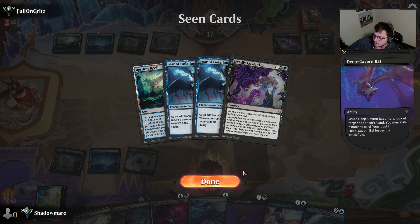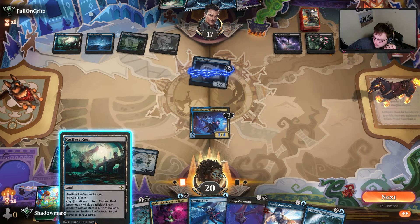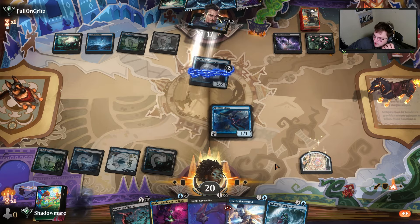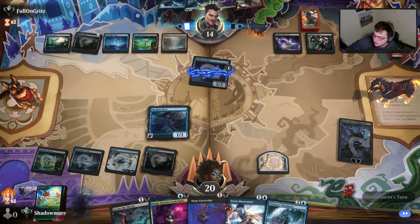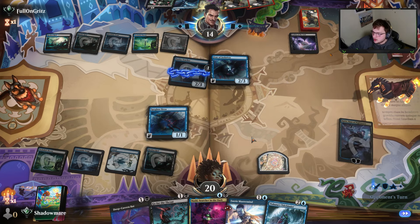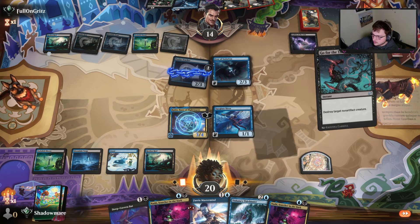Is that on Deep Cavern Bat? Yes, okay. Deadly Cover-Up — weird card to have, I think. Too bad I'm not going to be able to play the Mastermind, because that kind of stops them from doing all they want. With like playing this and drawing an extra card, the Mastermind is just really devastating in that spot. They can play it to bring that out and do all that nonsense — they'll take a draw. But now I know that interaction isn't there, which is pretty nice.